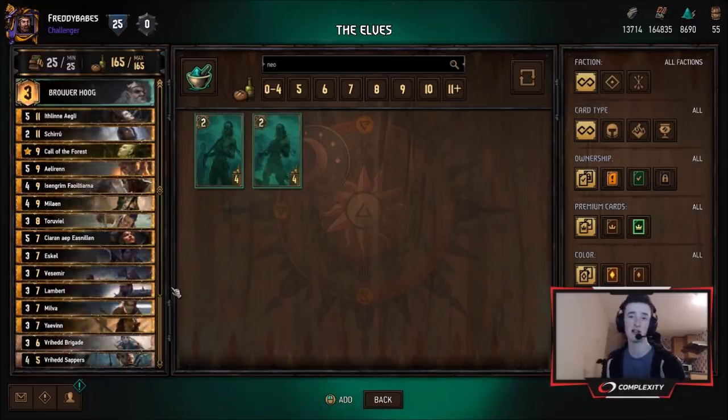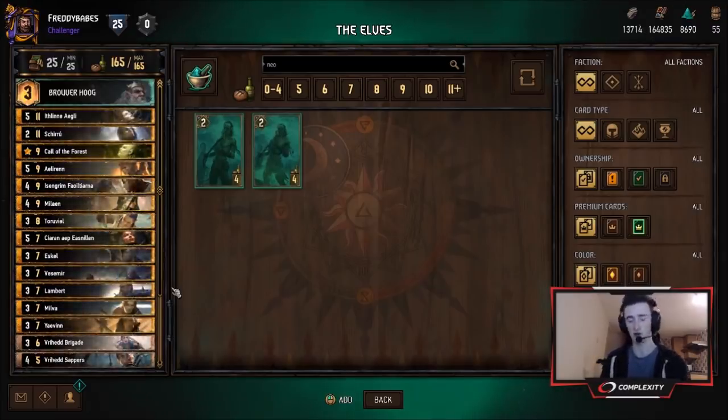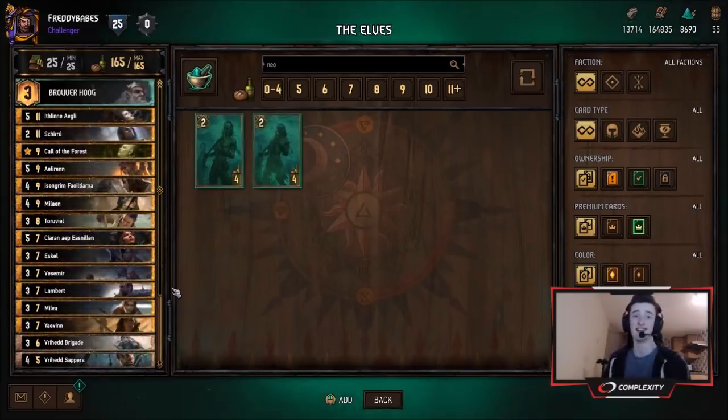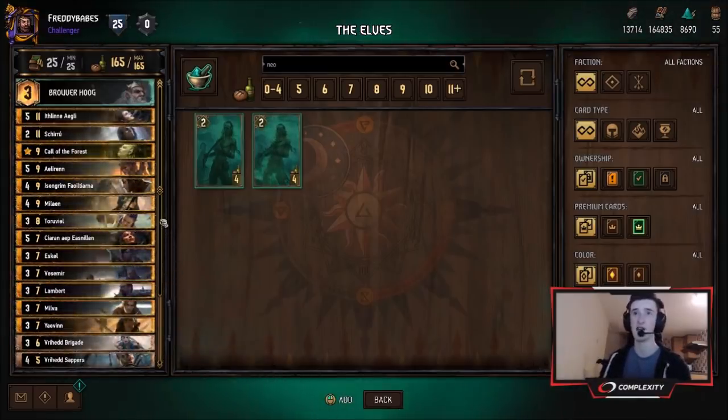Their meta snapshot has some cool decks on there, and I thought I haven't really tried Squirrel much out since Ethnae and Sihil and all the artifacts was a thing. So why not give this one a go? I've seen people play this against me and it works pretty well. Has some really, really effective long round tools. Let's look over the cards quickly and then jump into gameplay.